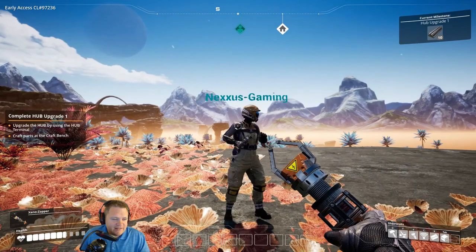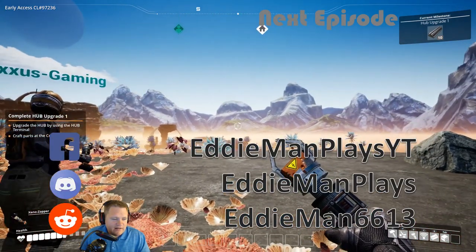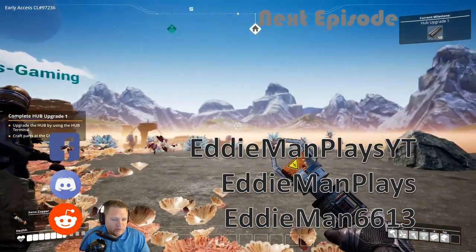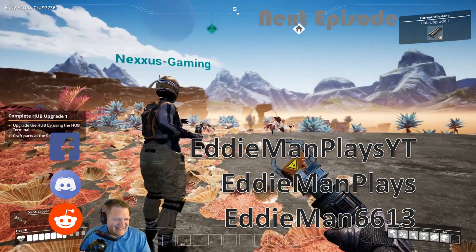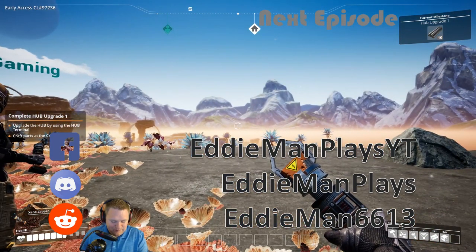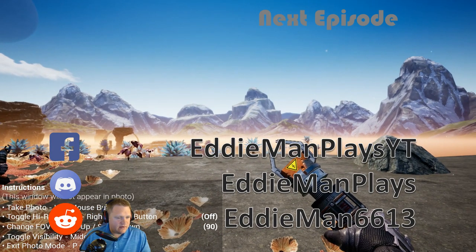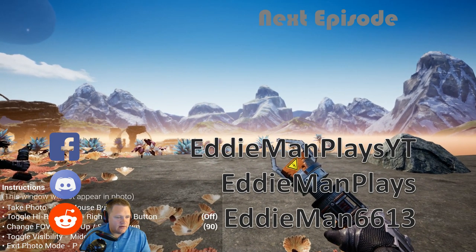Turn around for a second — look at that view. Hit P on your keyboard. Take a photo? Yeah. Right-click your mouse one time and it'll turn the high-res on, and then if you scroll up...